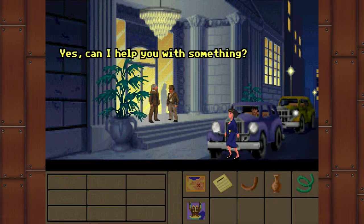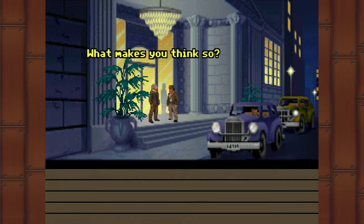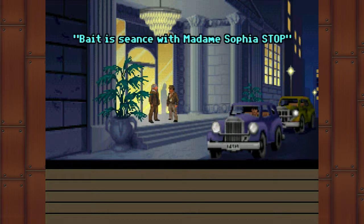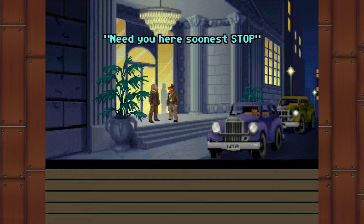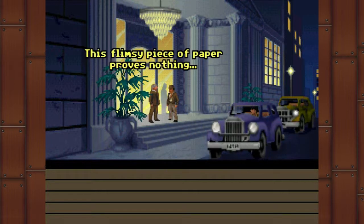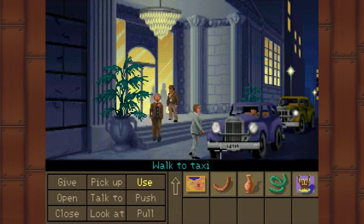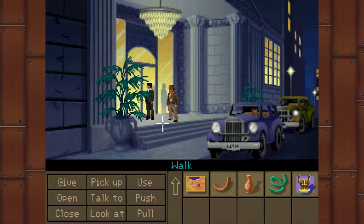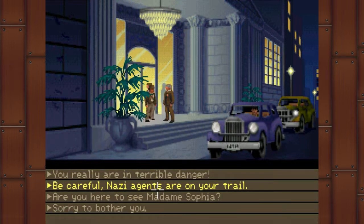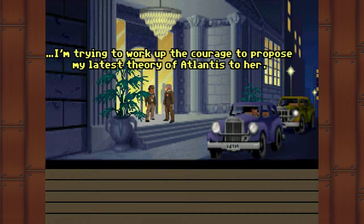Just a moment, Monsieur. Yes? Can I help you with something? Monsieur Trottier, you're in trouble. What makes you think so? Listen to this telegram: 'Achtung Kerner, trap is set in Monte Carlo for Trottier. Stop. Bait is seance with Madame Sophia. Stop. Need you here soonest. Stop.' It's a Nazi plot — take a look for yourself. This flimsy piece of paper proves nothing — you could have forged it. Au revoir, Monsieur. Let's try to talk to him again. Monsieur Trottier, are you here to see Madame Sophia? Well yes, I hear she's in town. I'm trying to work up the courage to propose my latest theory of Atlantis to her.